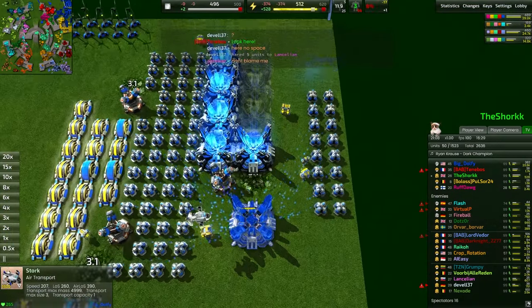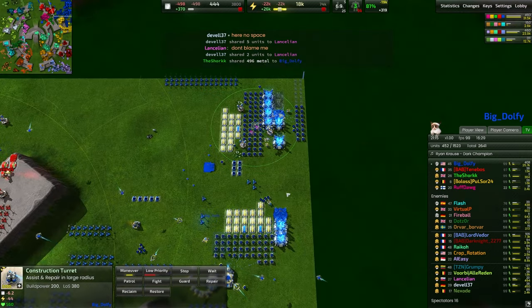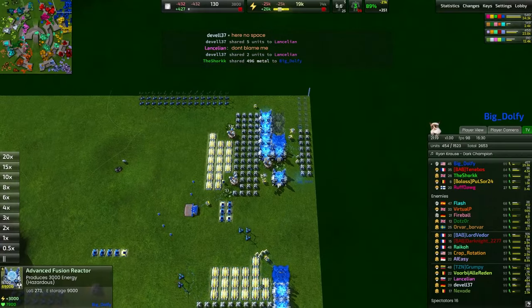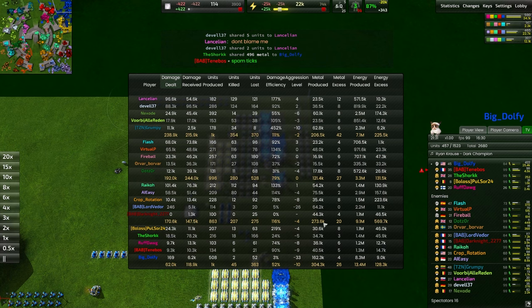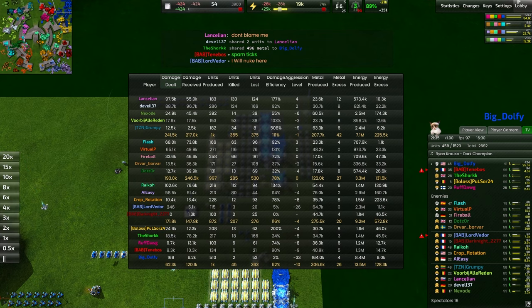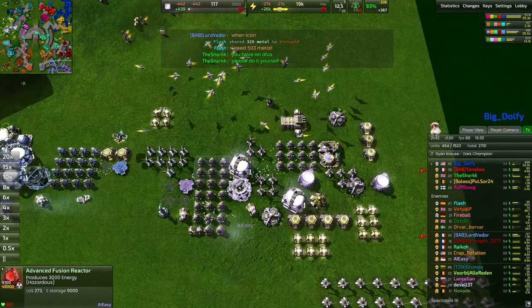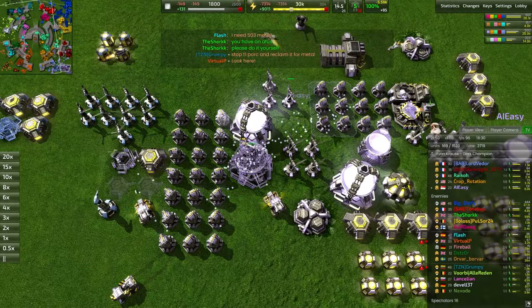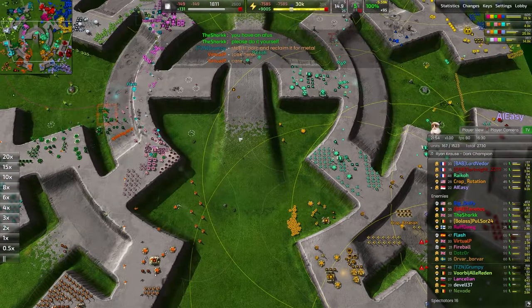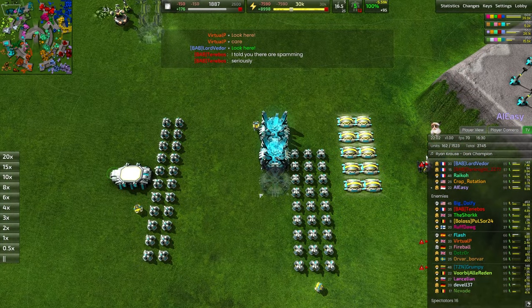Meanwhile Dolfie in the back is going crazy with the economy — advanced fusion reactor after advanced fusion reactor. At this point so much metal income that he can't even effectively spend all of it. More AFRs coming up, more energy converters coming up, constantly improving and constantly growing. Looking at the statistics: metal produced is 303,000, 273,000, 121,000, and 207,000 — Dolfie's team far and away in the lead. We're at 131 metal per second. Usually right around 200-250 is when you start to hit that leveraging point where you can just start to build more and more AFRs without a care in the world.